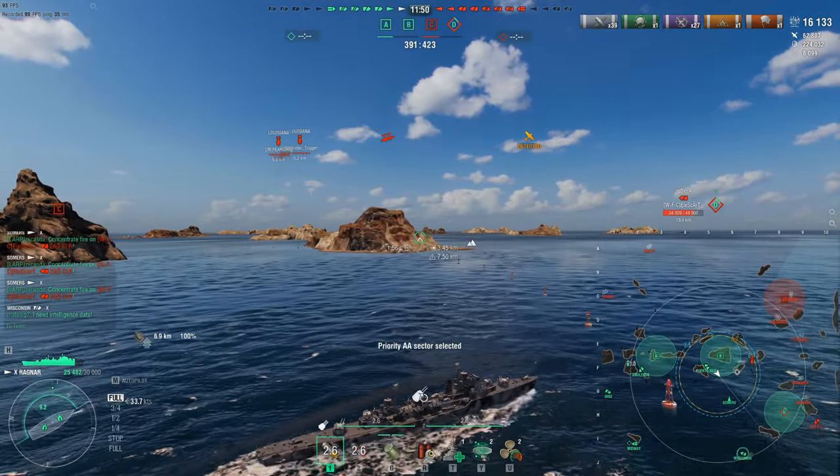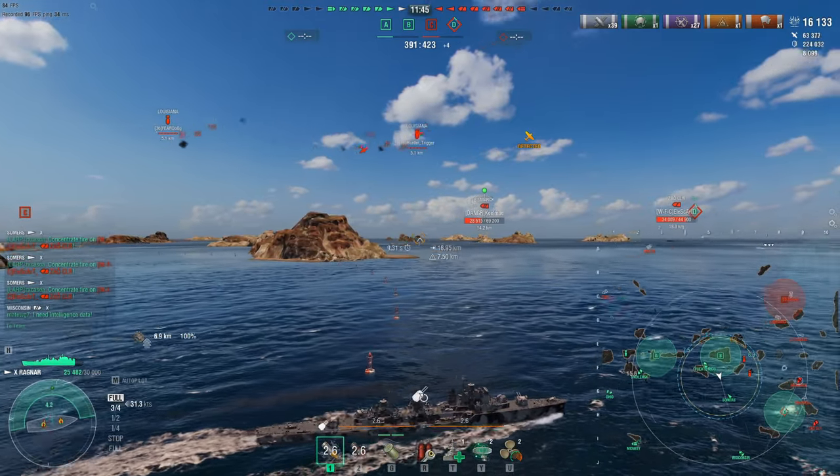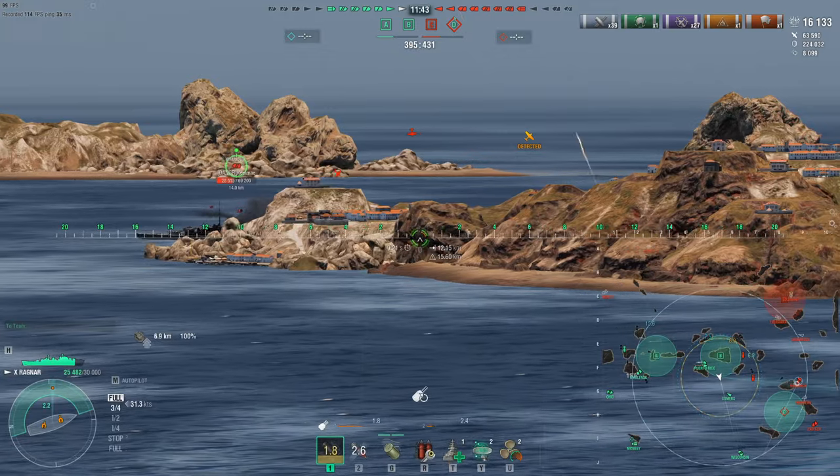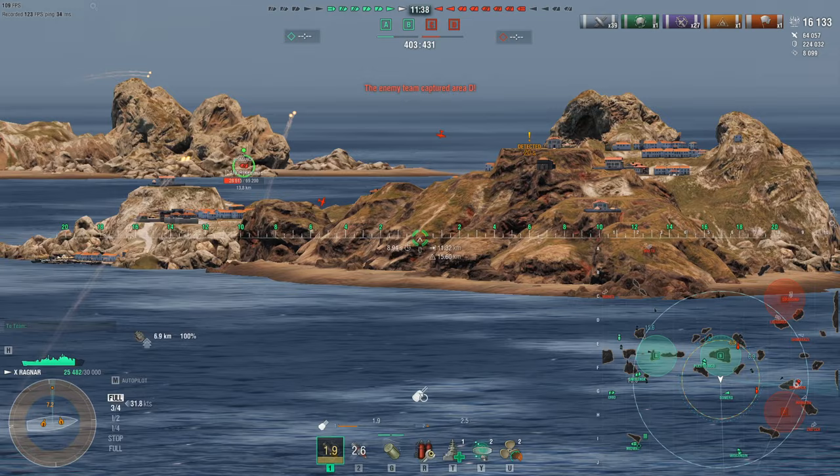Here come the Louisiana planes — these are in a division. Now we're shooting two sets of airplanes. AA on the whole time. And they're running away — they know what the power of the Ragnar is. These players know what they're dealing with, so they're going to run away in fear.